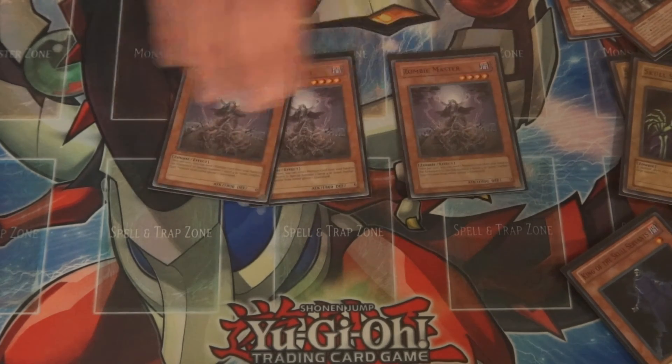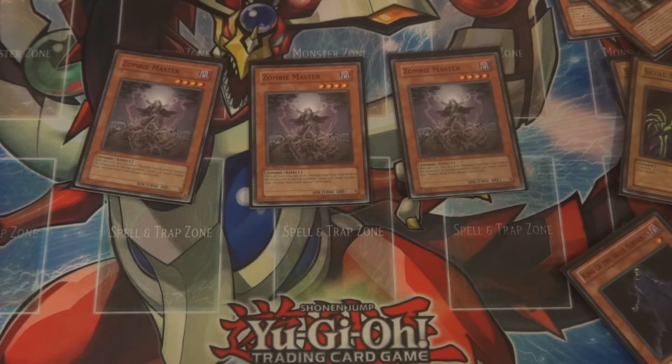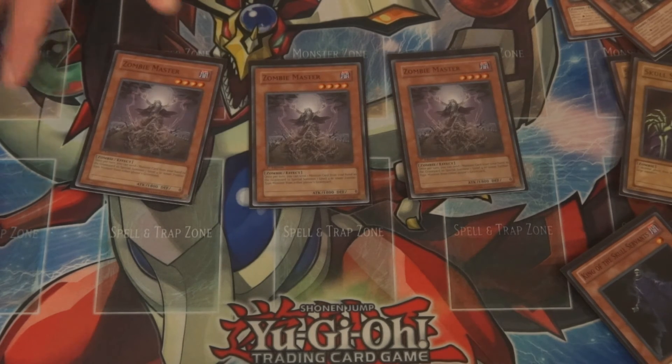Next up is Zombie Master. Zombie Master is, again, to ditch from your hand in case you draw into White Prince, since you can't ditch it with Armageddon Knight. You ditch it with this and you get to summon something — say you have a King in the Grave. It's a really good combo. Also, if you have Goblin Zombie and Laval Chain, it's a very good tech card because then you can just send your White Prince to the Grave.